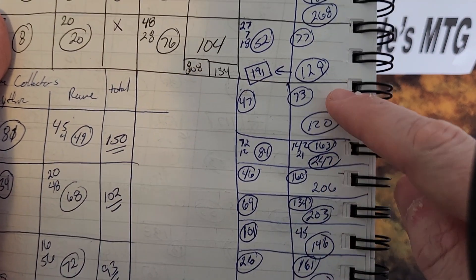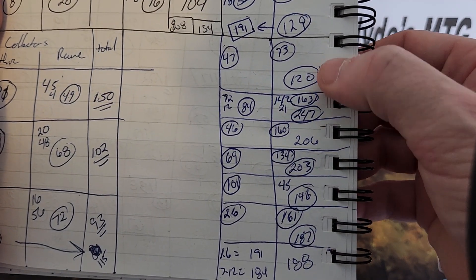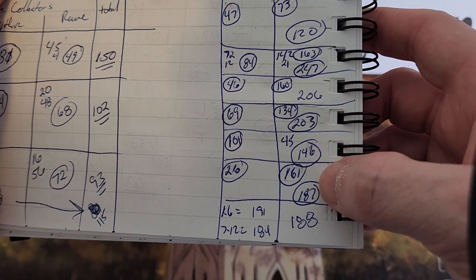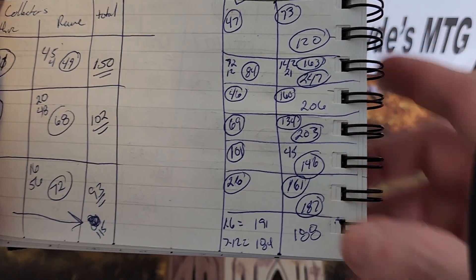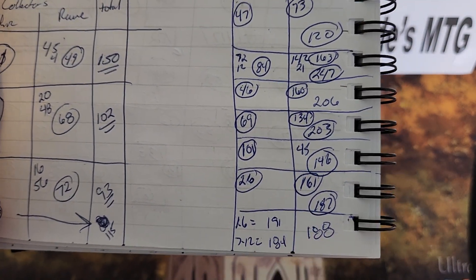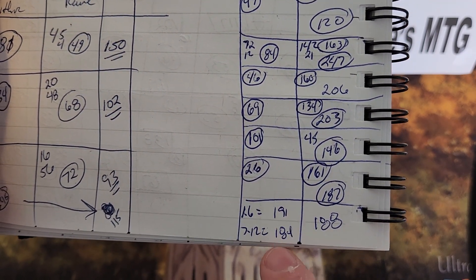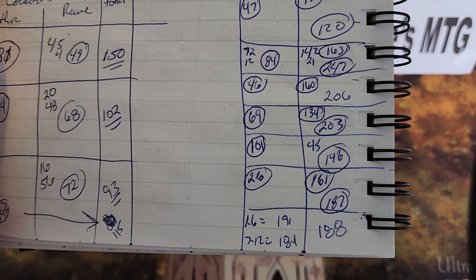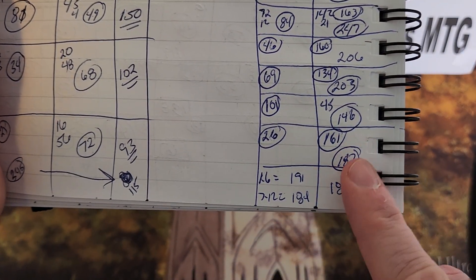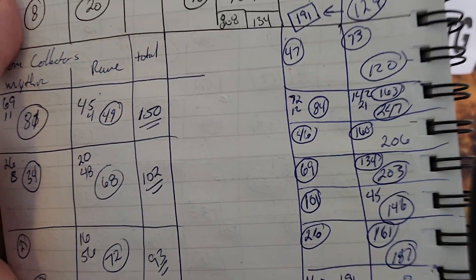Total box values for the second six were $120, $247, $206, $203, $146, and $187. We had a total average of $188 across all 12 boxes. The first six averaged $191 per box and the second six averaged $184. As you open more boxes it raises the average value — I think these box values are probably around $190, which is probably close to right.